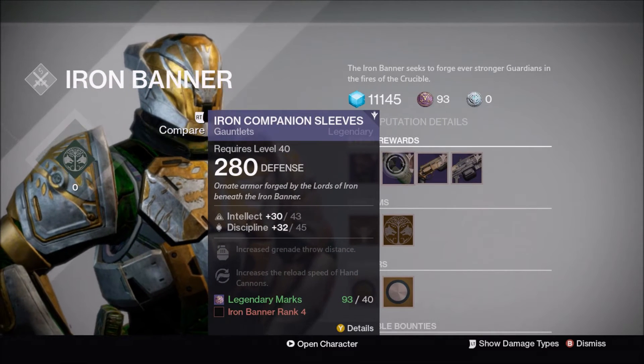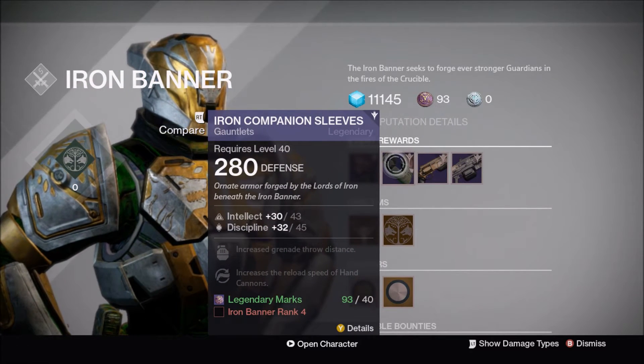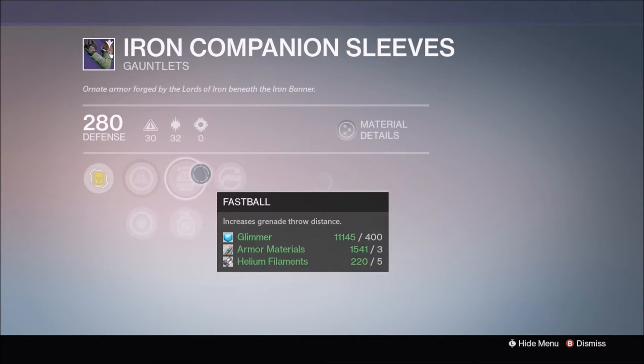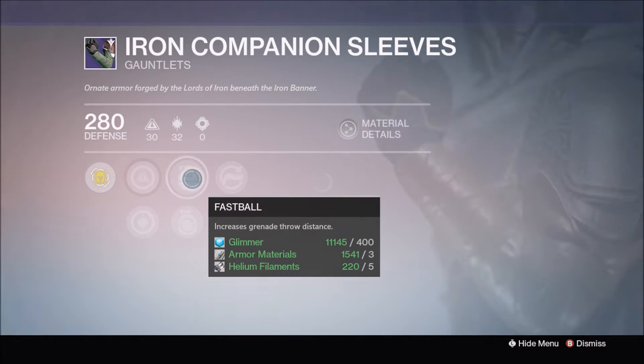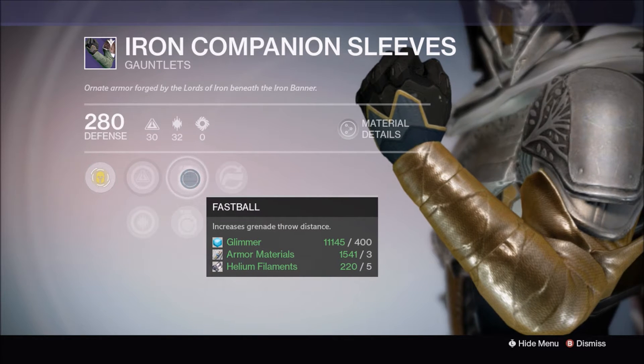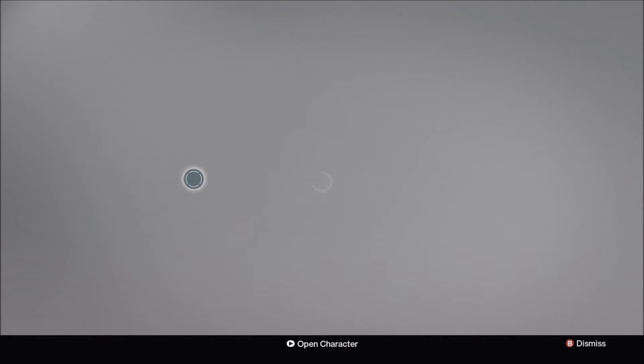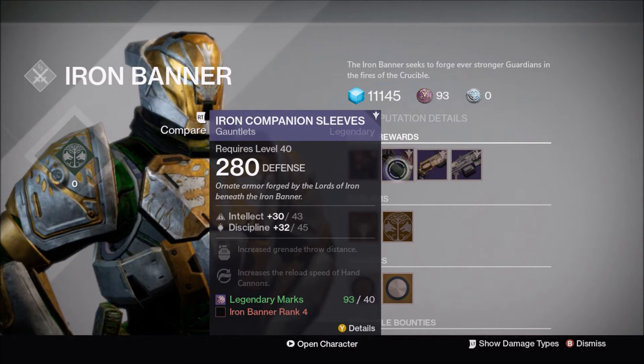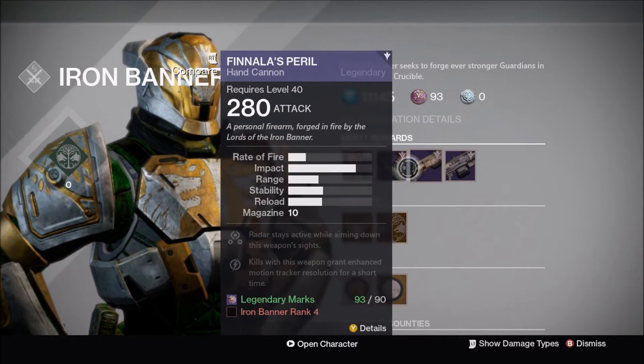On to the gauntlets this week — the Iron Companion Sleeve is also an intellect spin roll. You get the chest piece at rank three and the gauntlets at rank four. The gauntlets have Fastball, increased grenade throw, and hand cannon reload speed, though the Warlock gauntlets come with pulse rifle reload. They're worth 40 legendary marks.